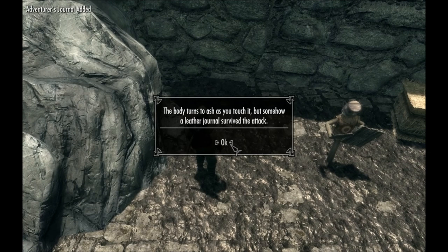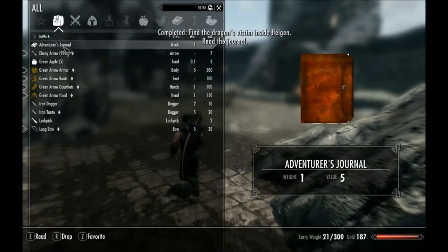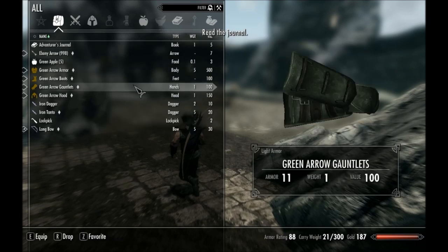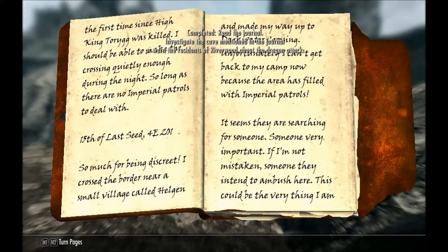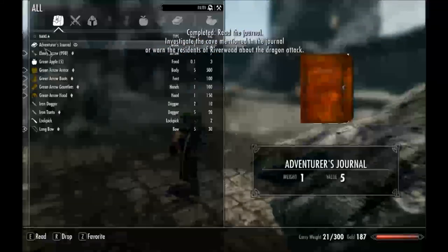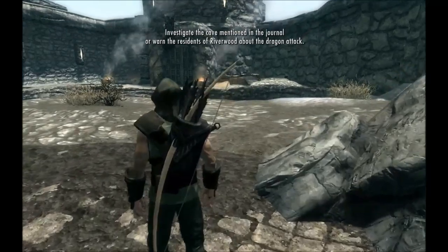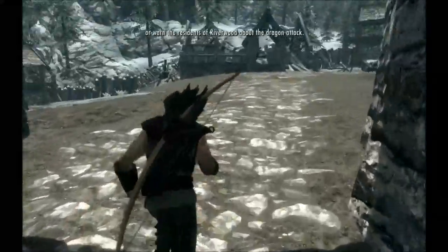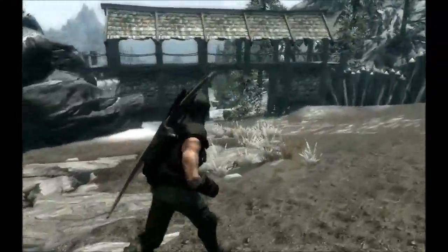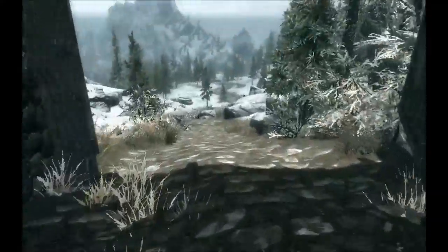The body turns to ash when touched, but a leather journal survived the attack. After reading the journal, we completed that objective. Now we have to either investigate a cave or warn the residents of Riverwood. I think I'll go to Riverwood — investigating the cave doesn't seem worth my time.